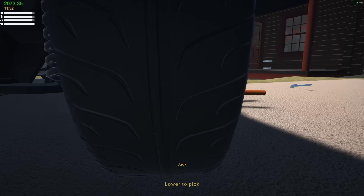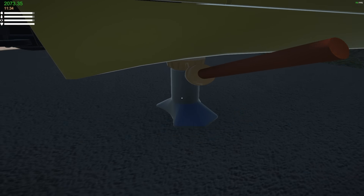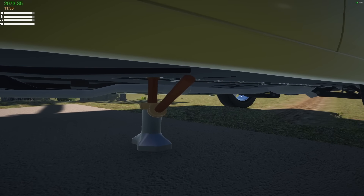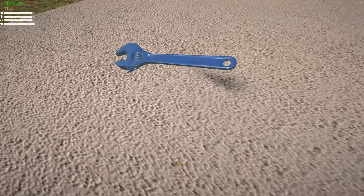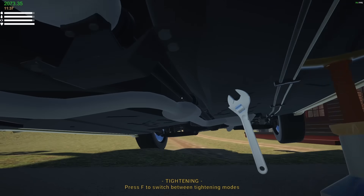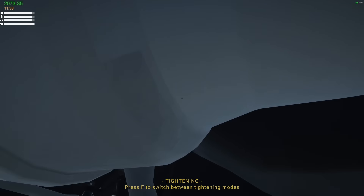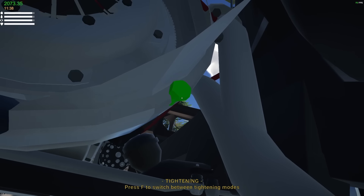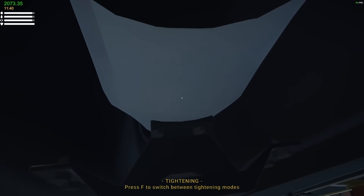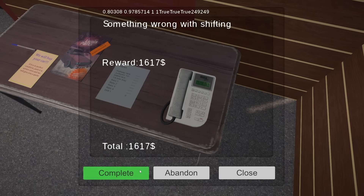I need to lower it before I can pick up the jack. Let me jam this way under there — this is totally the right way to jack up a car, right in the middle of the floor pan. Come on, let me get under there. Those are all tight — wait, there was one there, I wonder if that was it. There was another one — that's got to be all of them!